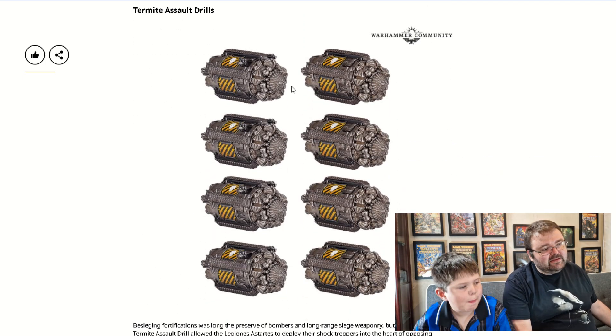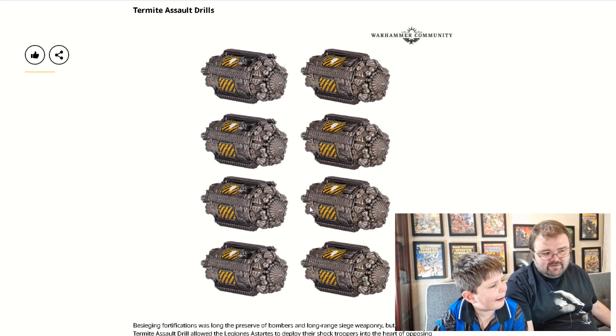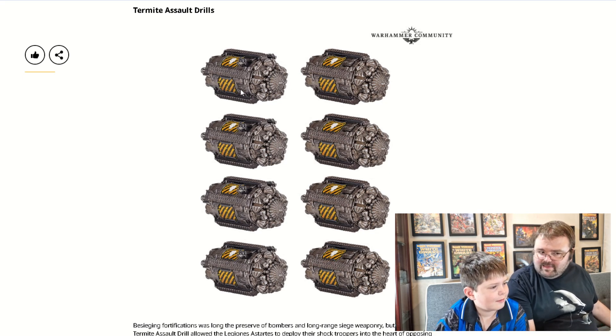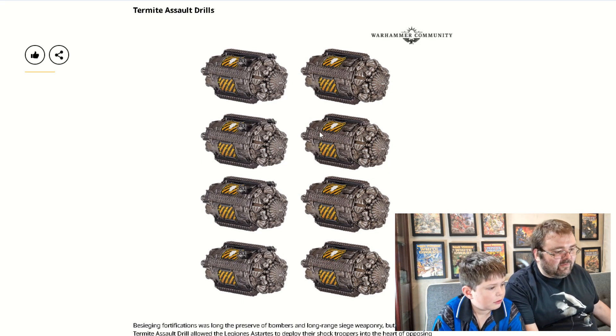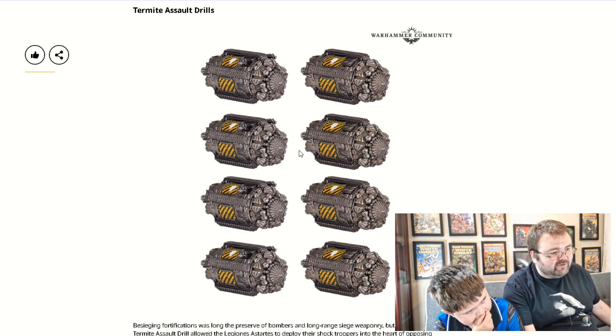These are a bit different though — these are Termite Assault Drills. These drill underground; it's a transport that has your men contained in it, and they drill underground then mine upwards, potentially damaging buildings around them. The idea is to get in behind the enemy — they come from underground, nice and protected. One of the ideas is they can destroy buildings as well, coming up underneath or inside buildings and deploying their men inside there.